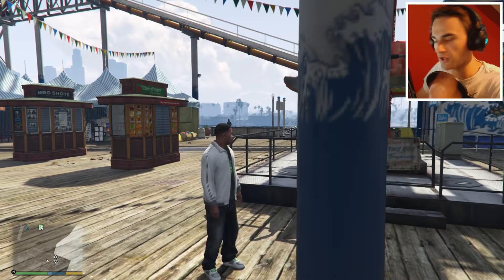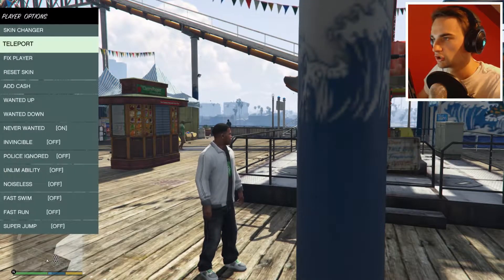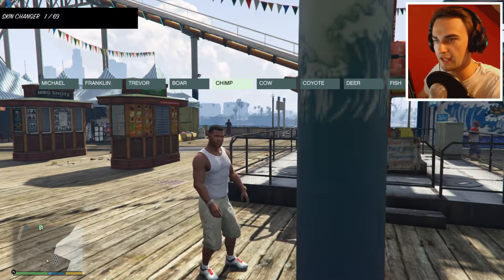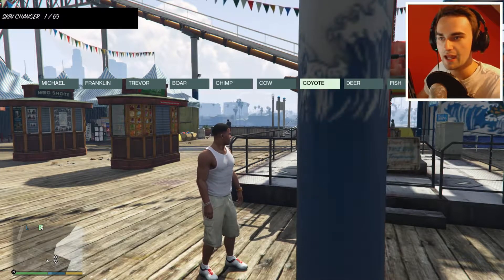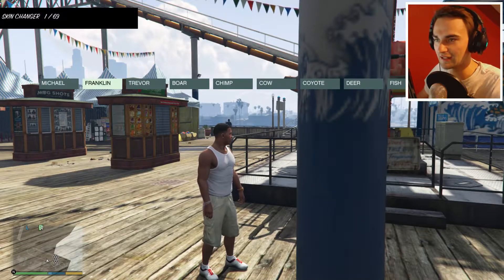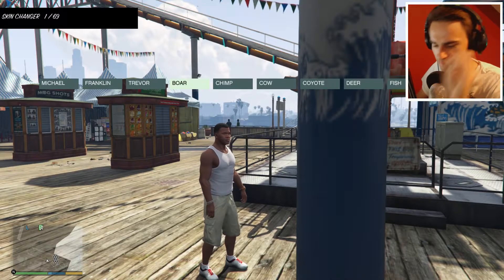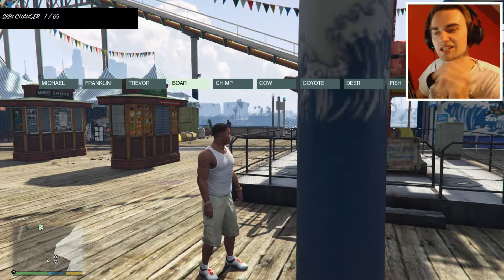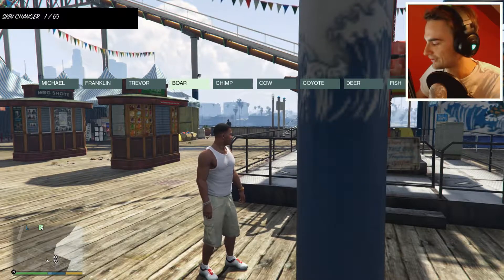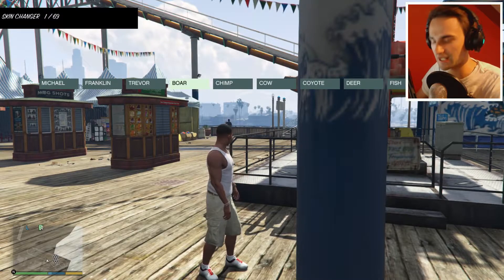Alright, this is the perfect place to try out the bit that I've been most excited about. If you go to player, you can change your skin. So here are the options - we can be a boar, a chimp, a cow, a coyote, a deer, a fish, and a hen. I'm excited. I've never tried any of these skins. In the next-gen version you can eat things called peyote plants and it will transform your character into an animal, but I never tried that, so this is the first time I've ever been an animal.